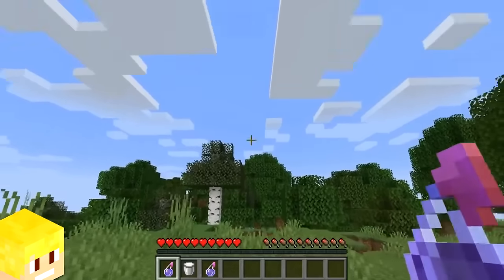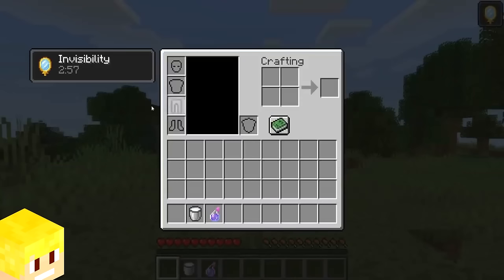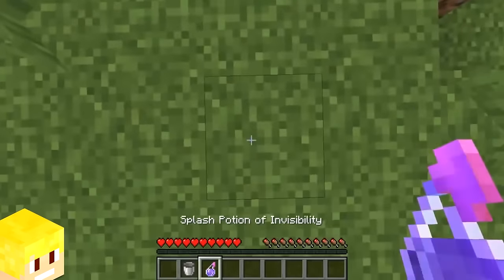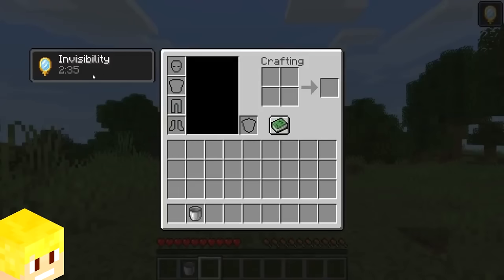Throwing a splash potion of any kind on top of your head is more efficient than throwing the potion at your feet, as the status effect from the potion will last slightly longer.